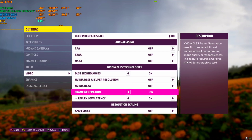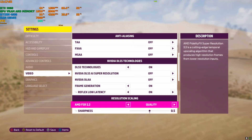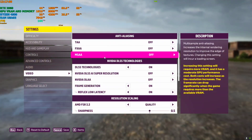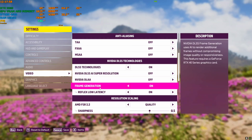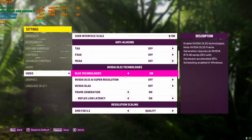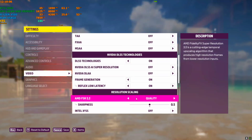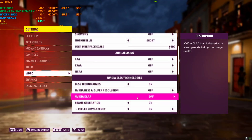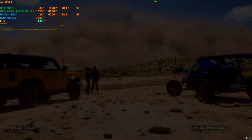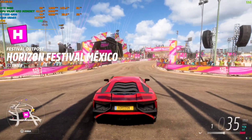Set the scaler to MDFSR 2.2 — you can use MDFSR with the DLSS frame generation. FSR is also enabled and frame generation is also enabled. The key steps are: turn on DLSS technologies, then turn on frame generation, and then set MDFSR to whichever quality preset you want.